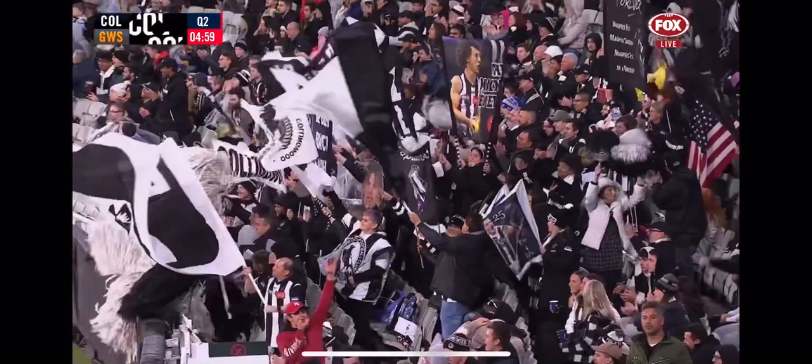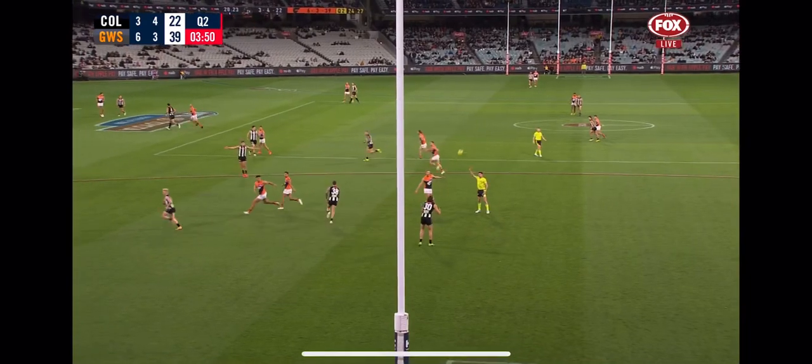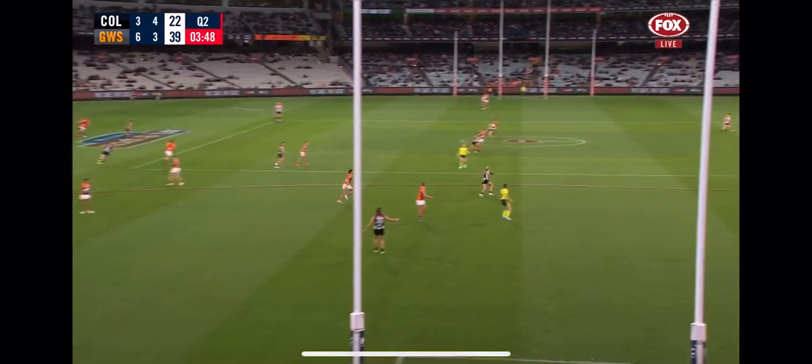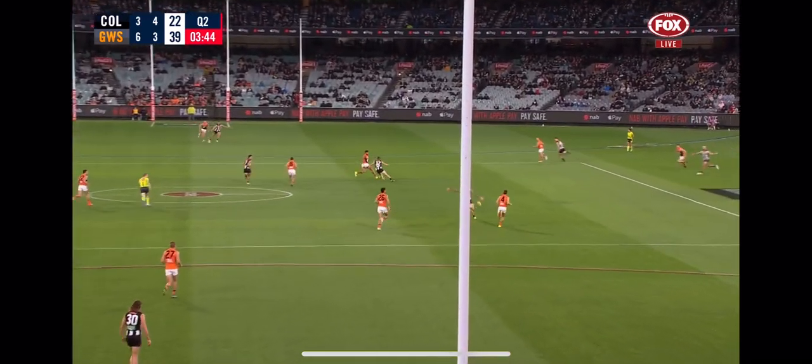Even Roden smiling in the goal square. Collingwood need a couple of wins at back 50 — six goals from 20 inside 50s. Normally they operate about one in every five, they can see the goal so well, but they're well down on that tonight.